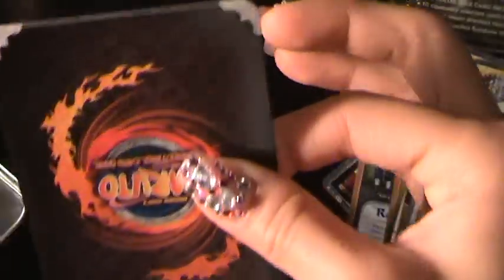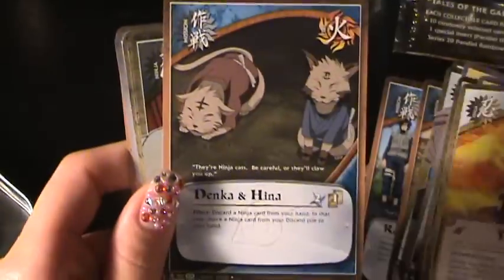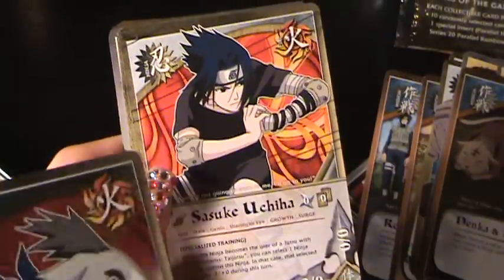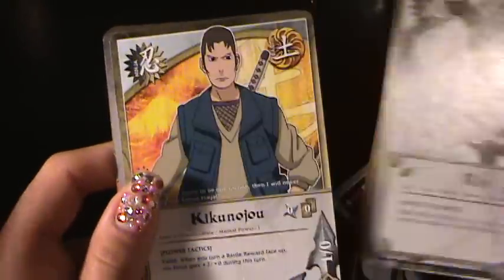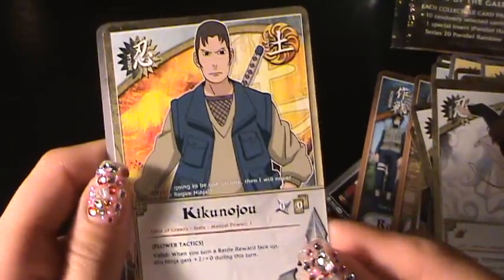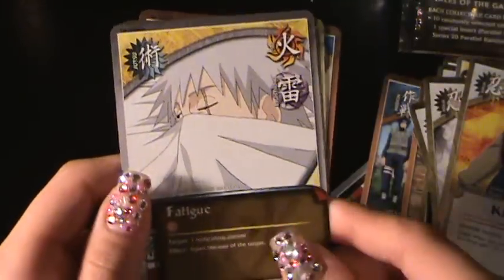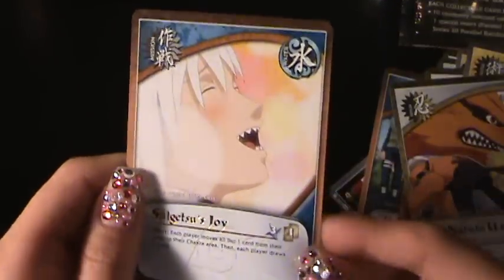Conveniently, this one's already open for me — how nice. Here's Tenten, Denkan Hina, Shiba, Sasuke Uchiha, Pain, Rin, Kino — I can't say that, sorry — Fatigue, Naruto, and Suiketsu's Joy.